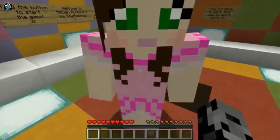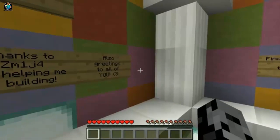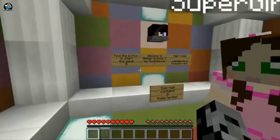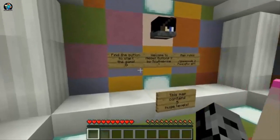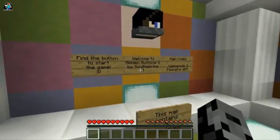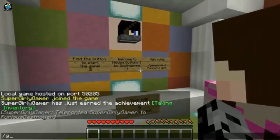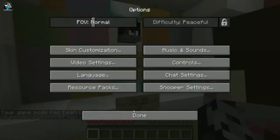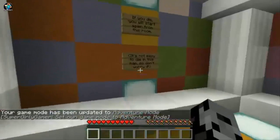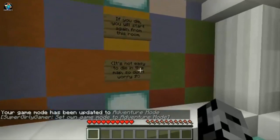You just pushed me out the way — you got beef, bro? Also greetings to all of you with the heart — greetings to everyone watching this video right now. Find the button to start the game. Welcome to Hidden Buttons 3 by Scythebrine. Main rules: game mode 2, peaceful difficulty, and there are five different levels. If you die you will start again from this room. It's not easy to die in this map, so don't worry.